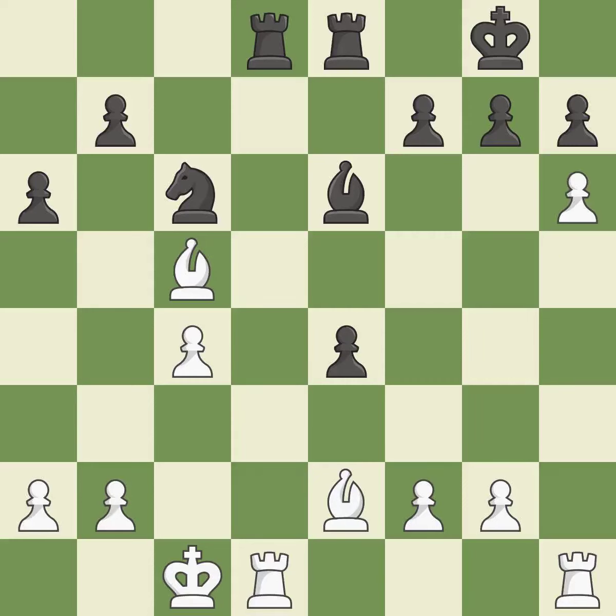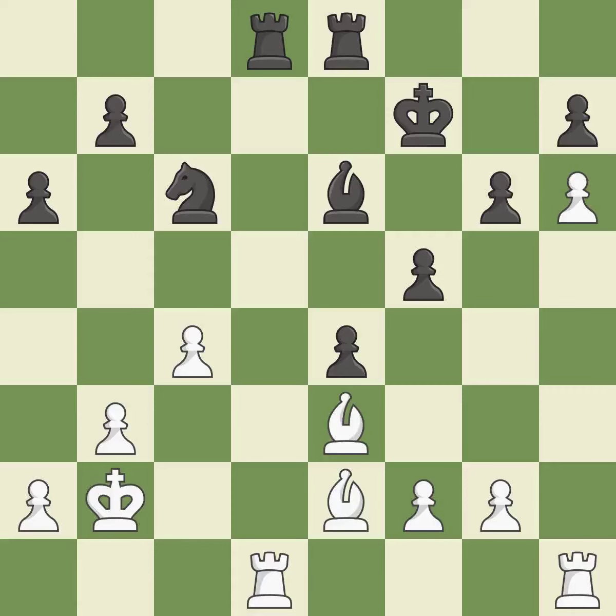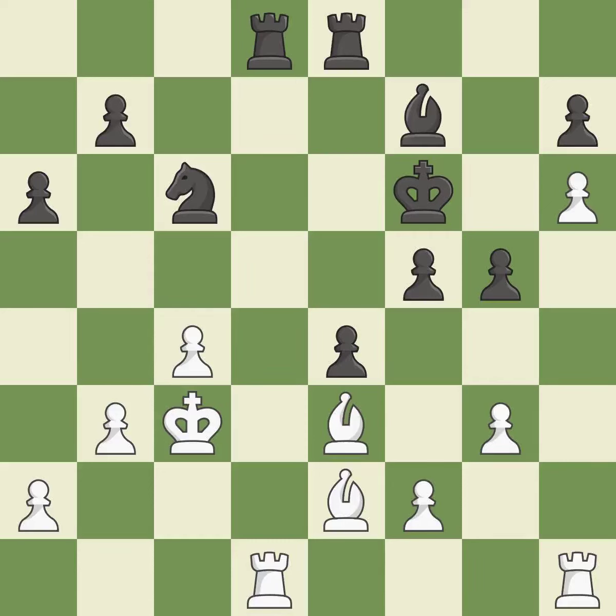This misses a chance to threaten a rook and gain tempo — it is incorrect. This enables the adversary to win a tempo by posing a rook threat; it falls flat. That's a decent move. This is not the best approach — it is incorrect. Very precise; it is best. That's good — this wastes a chance to threaten a rook and gain the tempo; it is incorrect. While not a mistake, that is also not the wisest course of action. A powerful play — it is quite good. This suggests kicking a bishop — it is ideal. This makes it impossible for the adversary to kick a bishop; as a result, the bishop may now control more squares because it is in a better position.